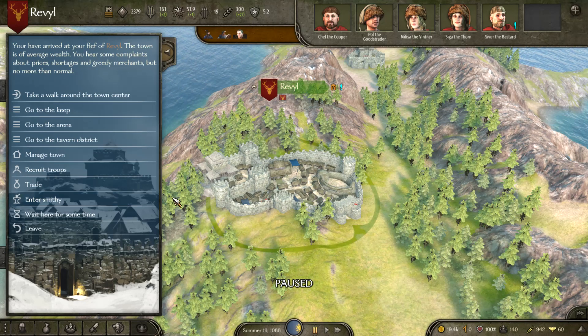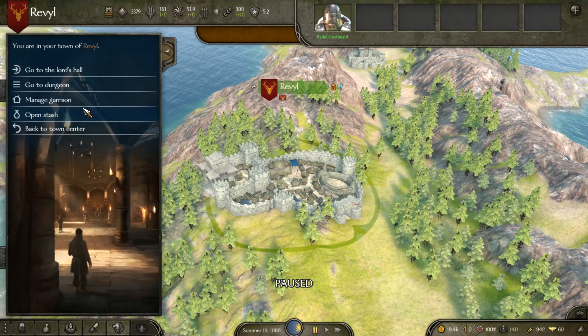Hey guys, welcome back to another episode of Mount and Blade Bannerlord. Today we're going to be doing another guide focused mainly around fiefs — so towns, castles, and villages. We're going to be looking at how you manage them and what you can do to improve them. We're going to start off with a nice big one: towns, and do a quick walkthrough of all the features and everything you can change.